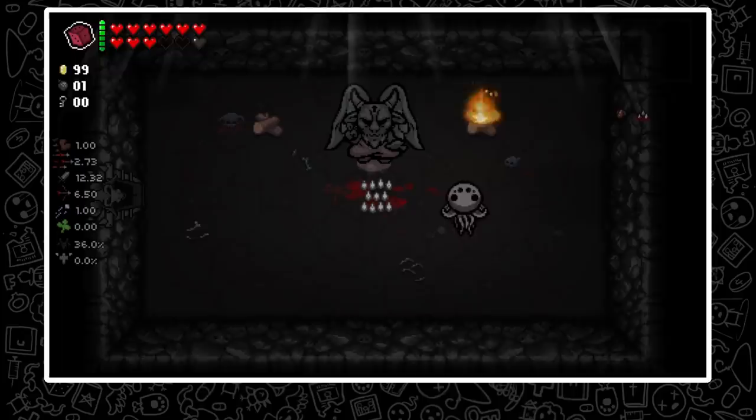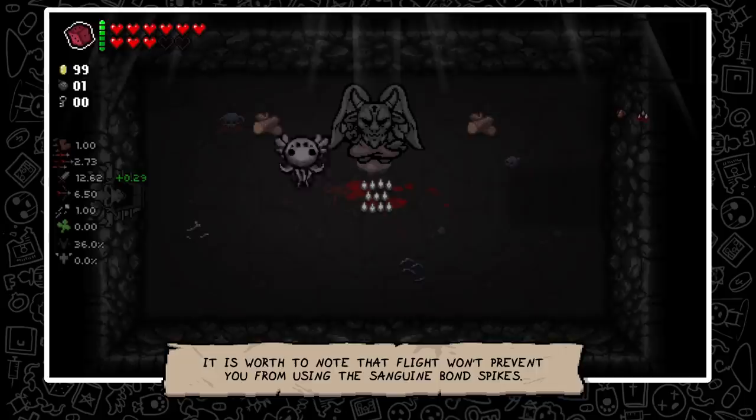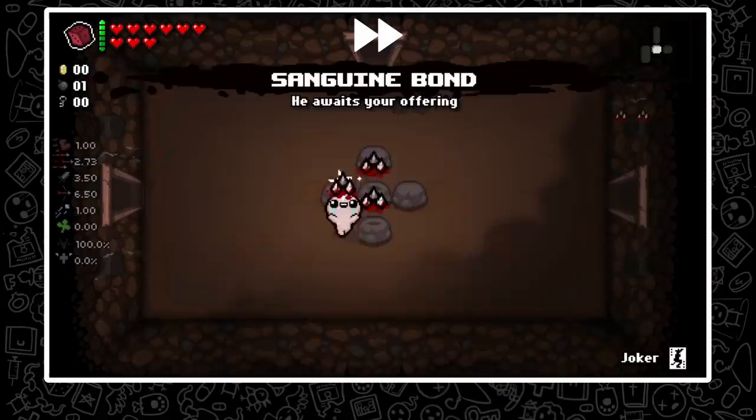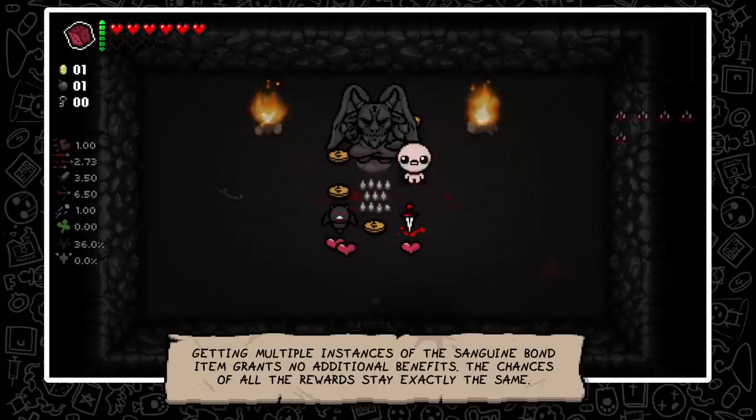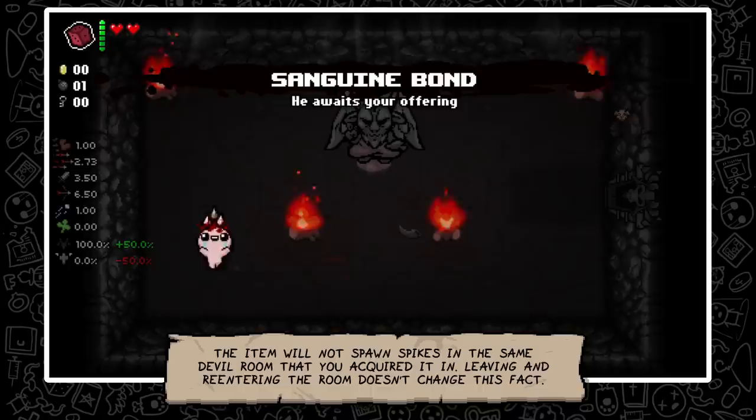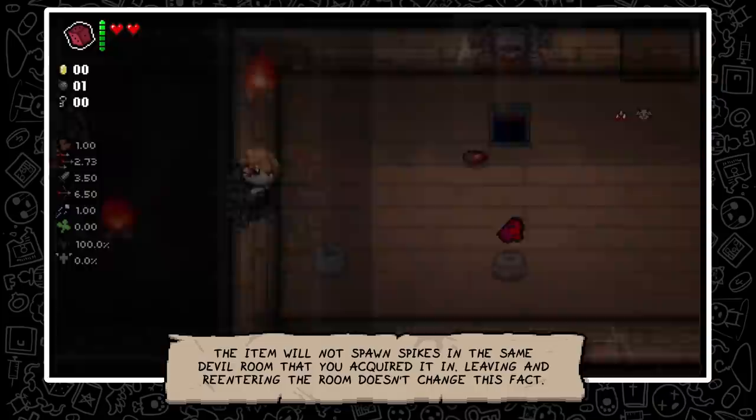It is worth noting that flight won't prevent you from using the Sanguine Bond spikes. Getting multiple instances of the Sanguine Bond item grants no additional benefits — the chances of all the rewards stay exactly the same. The item will not spawn spikes in the same devil room that you acquired it in, and leaving and re-entering the room doesn't change this fact.